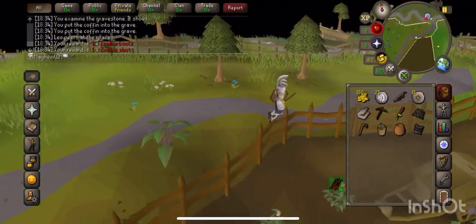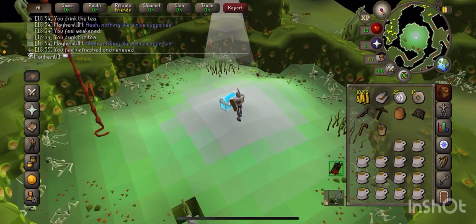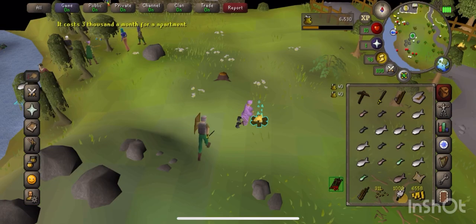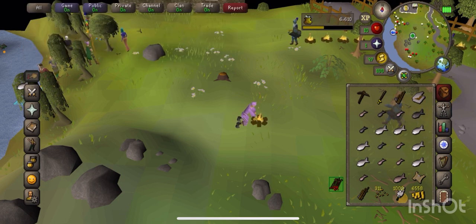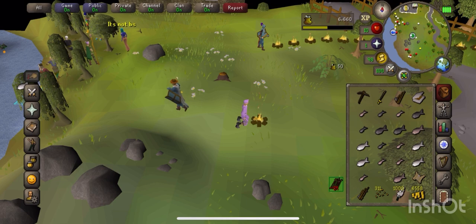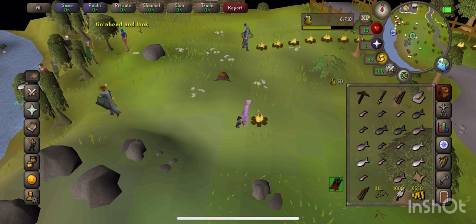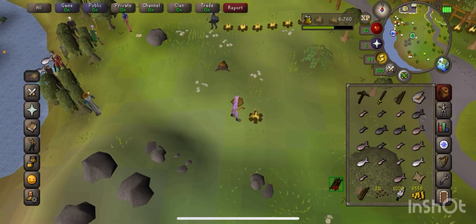Stronghold done, time to go get some fishing supplies. Bait and feathers bought - we're just going to chill around here, do some fishing and some cooking, and we're probably going to head all the way until probably level 25 fishing. That way trouts will be a little bit quicker. I think they may be a tad slower at level 20, but that's going to be the plan.